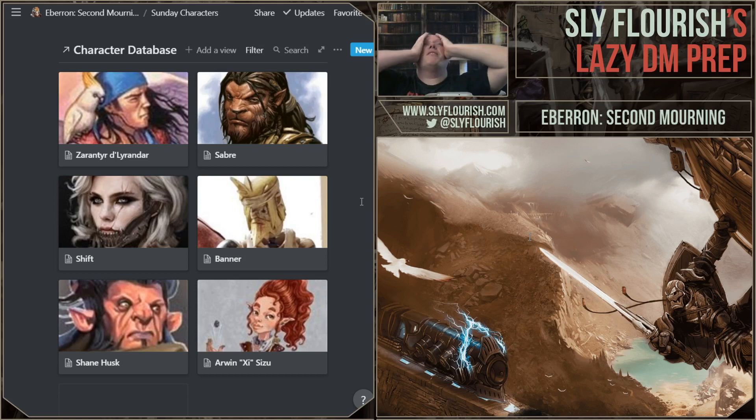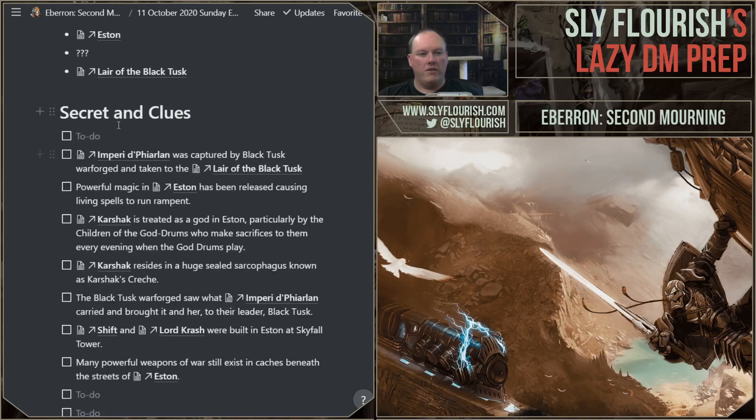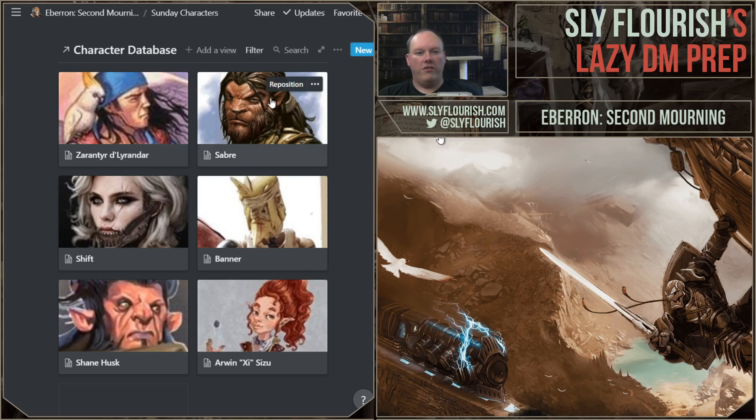Saber is a bounty hunter. He might have something to say. I think the Black Tusk Warforged are the antithesis of the Four Winds shifters — this is why reviewing characters is important because you get secrets. The Black Tusk are the chaos to the lawful side of the Four Winds shifters, which is the group Saber belongs to. That would be a fun hook — if I tell him the Four Winds monks said these guys are abominations compared to everything your order stands for, he'll be like 'I hate these guys' and run with it.